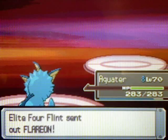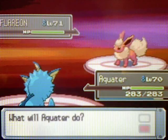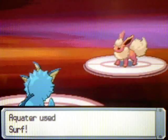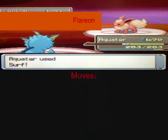It's time for the battle of the Eeveelutions. The next Pokemon Flint is going to send out is Flareon, level 71, Fire type, with moves Overheat, Giga Impact, Quick Attack, and Will-O-Wisp.